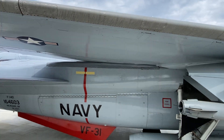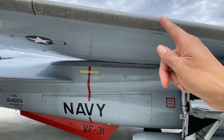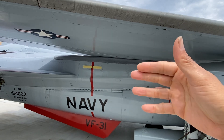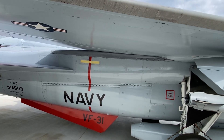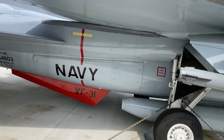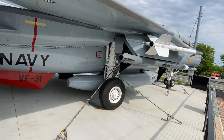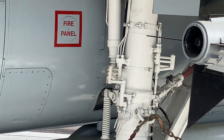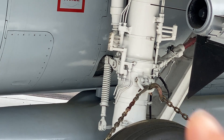Another thing people don't understand about the F-14: this section right here is a different color — it's an airbag. What happens is when the wing gets extended, that bag inflates to fill in the space created by the wing moving out, making it more aerodynamic. You can actually see the anchor hook with the spring right over there.